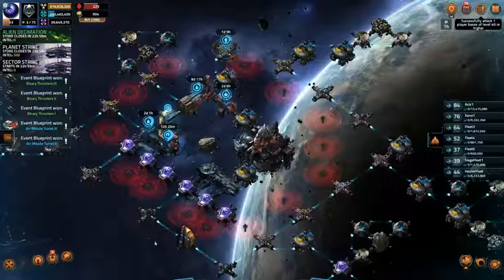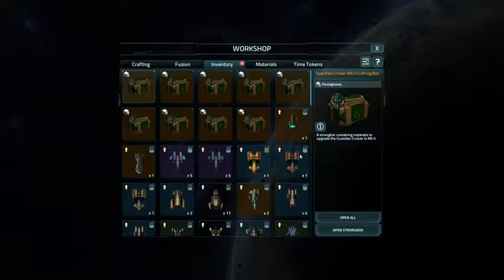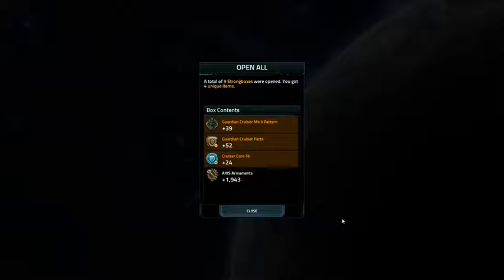Now we're just down to my strong boxes. As you can see I've got several, and we'll open them. Add 9. And that's what I got.